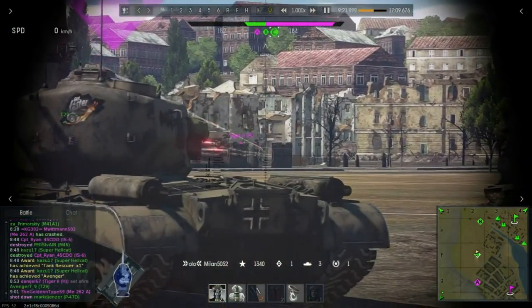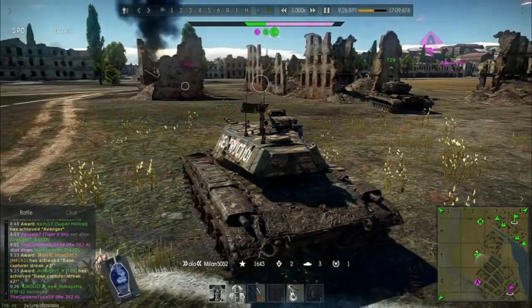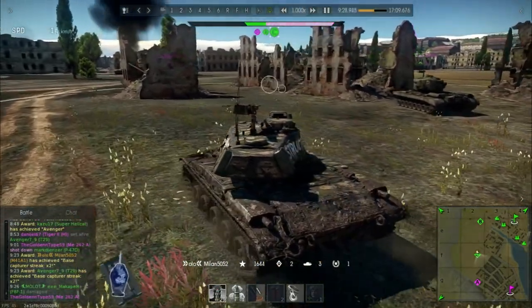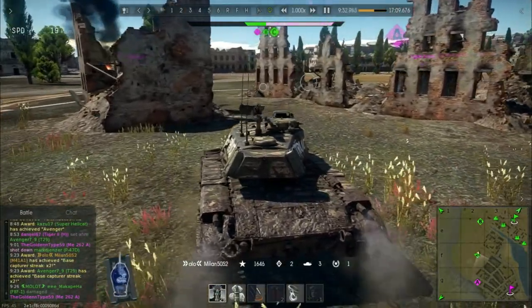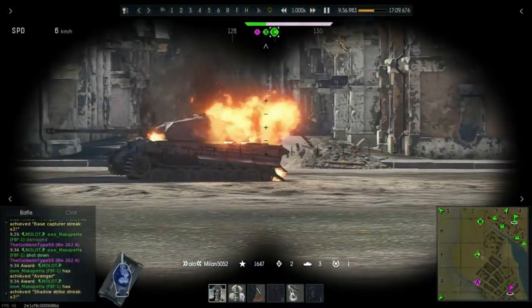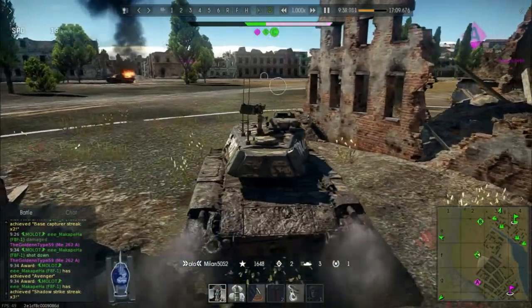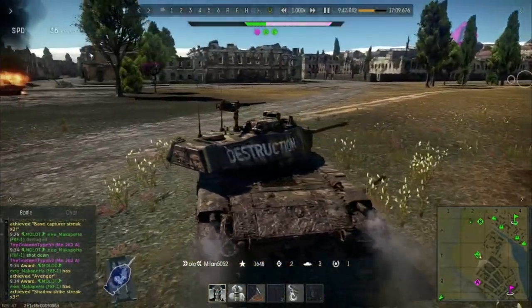We're looking at aircraft coming in. Obviously being on the capture zone makes you target number one when it comes to planes. But Milan doesn't seem to be too bothered, just making sure that he has enough spacing between him and the T29 so that if somebody does come in, they can only go for one of the targets. Once again, checking the areas where the enemy might come out of.